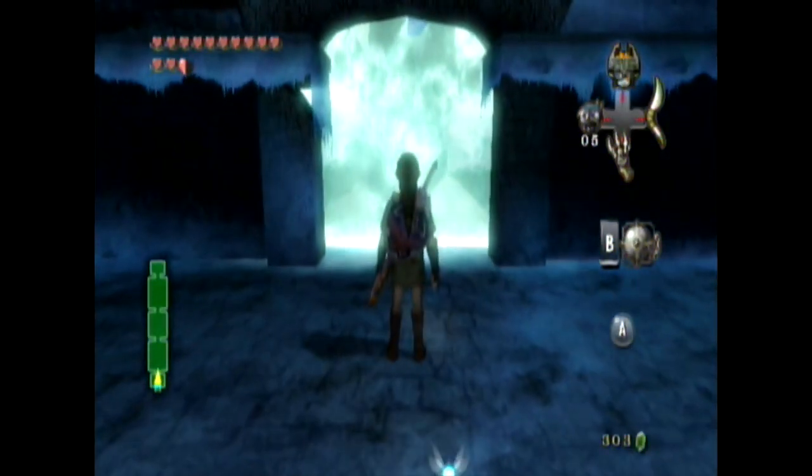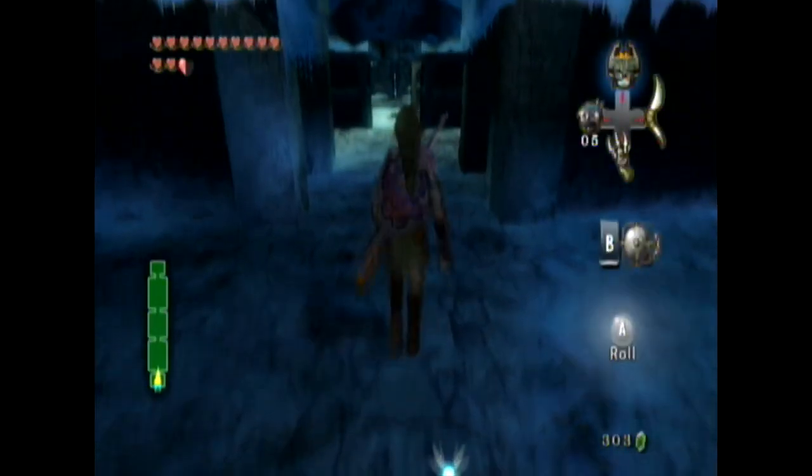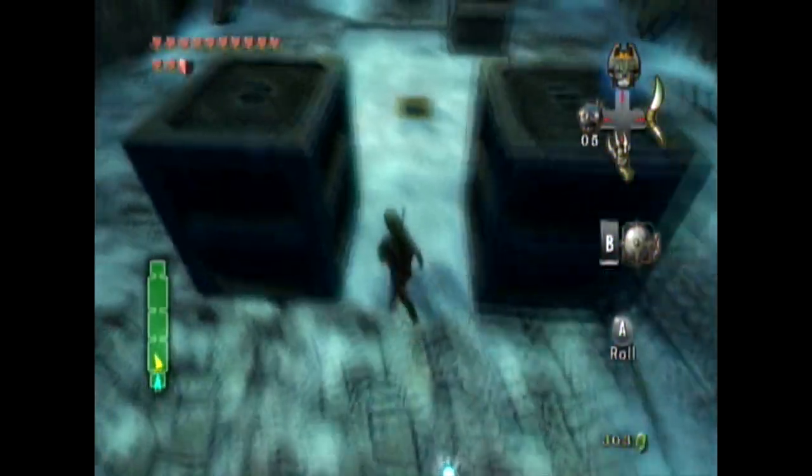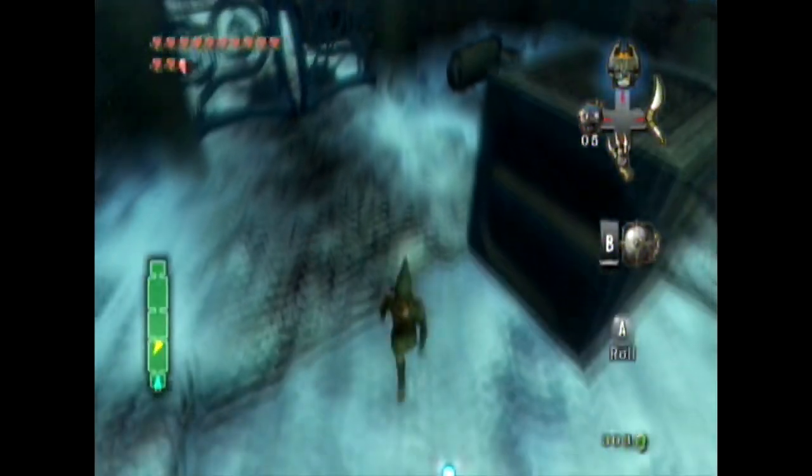Darkness. Darkness in the cave. There's this thing. And now we can get through that. Perfect. And it's a series of block puzzles. There's actually three of them. Get us through the gate.